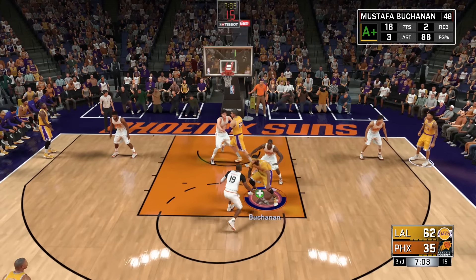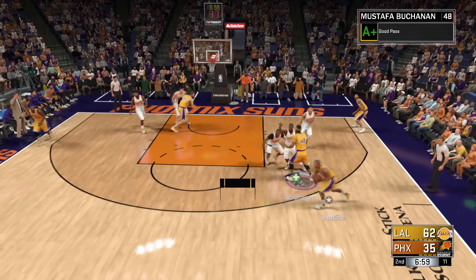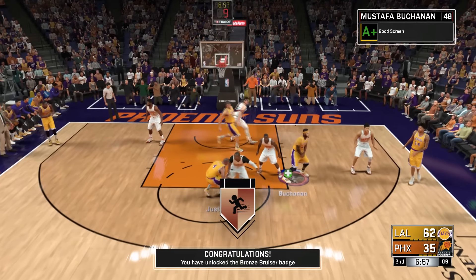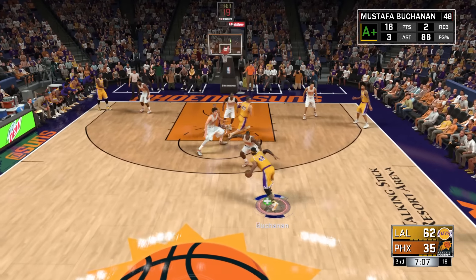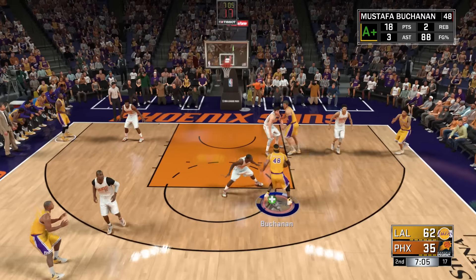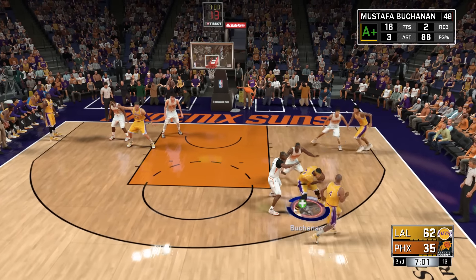I did the same thing to get Bruiser that I did to get Brick Wall. Whenever you get the rock, post up around the free throw line — above or below it — call for the dribble handoff. Once your teammate catches it, set a pick, make contact, and you're going to get that badge. Make sure you set one to two good screens per possession.